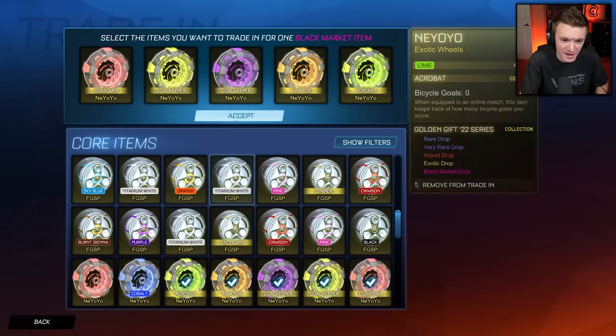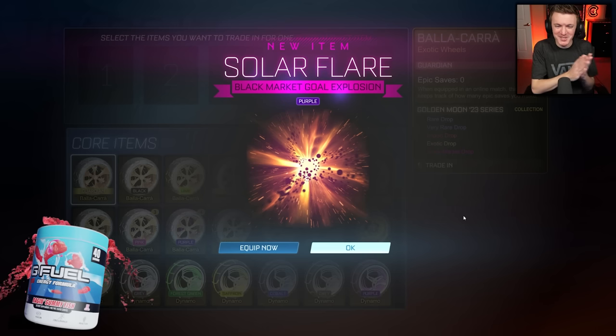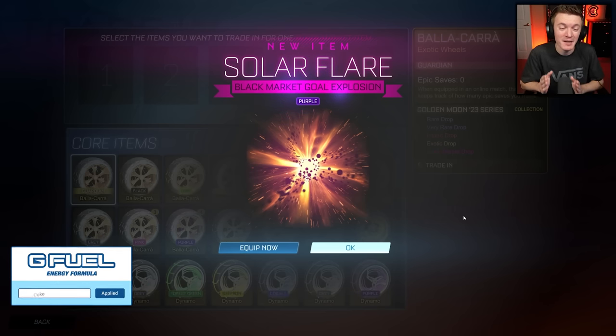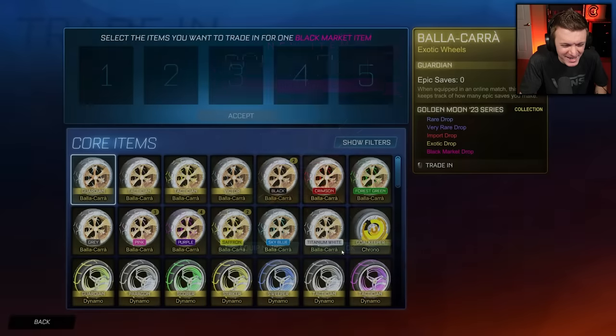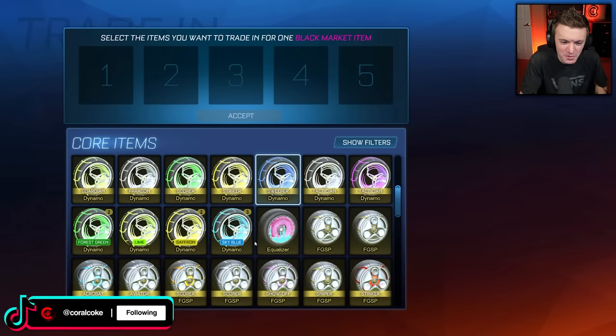But if you guys have seen the last couple exotic trade-up videos I've done — Purple Solar Flare! What a way to start. I've gotten a painted mainframe in both of my last videos, but they were not white. I think it was forest green and lime — two green colors.